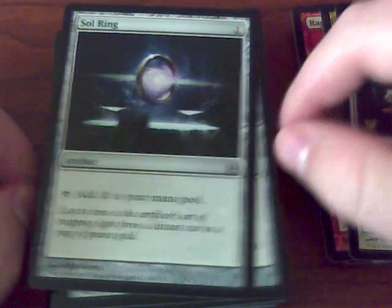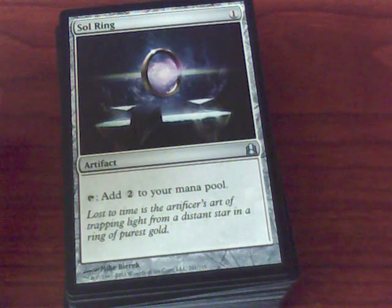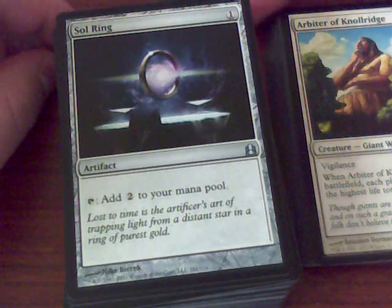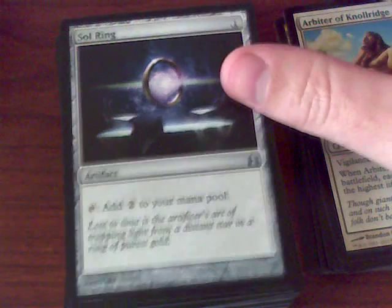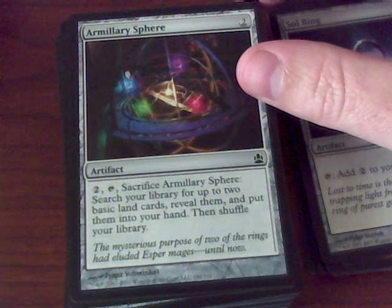Each of the decks comes with a Sol Ring, and Sol Ring is an awesome card. I really think it's up there next to the Power Nine. If you've not played with it, I suggest you do so. Now that I have five of these Commander decks I'm going to have five of them, in addition to my other two that I bought. I think people will start realizing the awesomeness of Sol Ring once again.